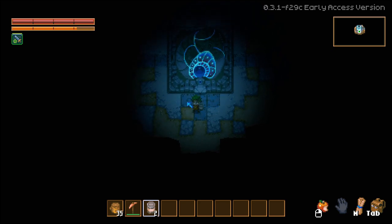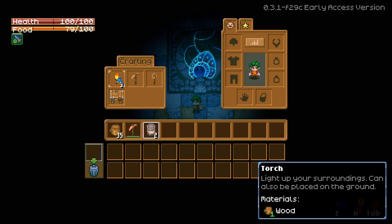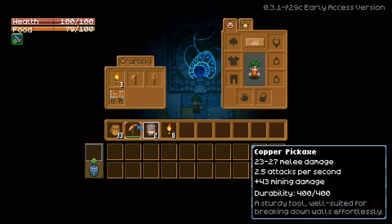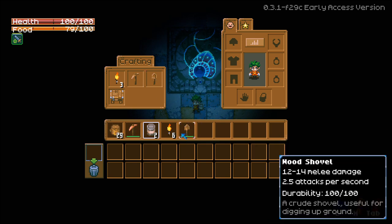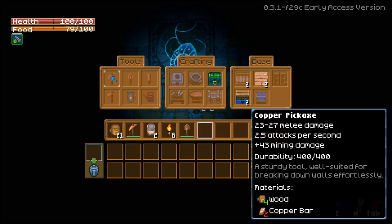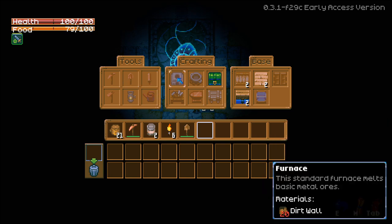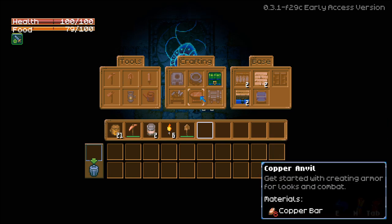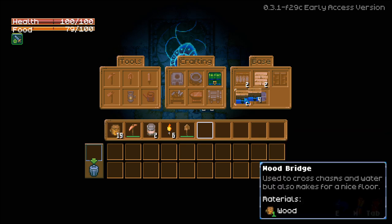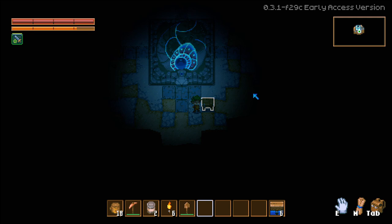Now the first thing we want to do is hit all of these roots to get all the wood. Go to your inventory and we have a few options. We can craft three torches with just one piece of wood. We already have a copper pickaxe so we don't need a wood pickaxe — the copper pickaxe has plus 43 mining damage versus plus 15 for wood. We can also make a shovel and a basic workbench. Place the workbench down, click on it, and it opens up all these new items: copper tools, a furnace, a chest, and more. I recommend getting a couple of wood bridges in case you encounter a gap or some water.